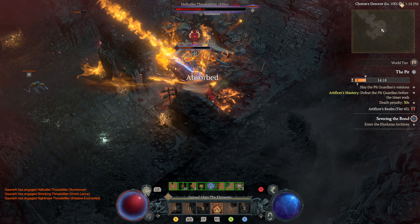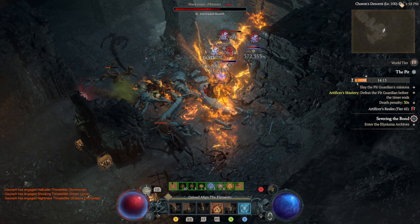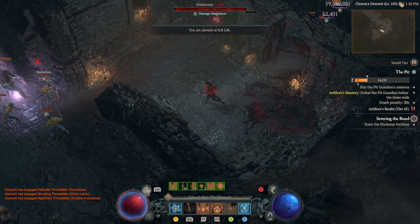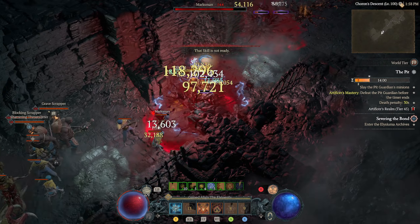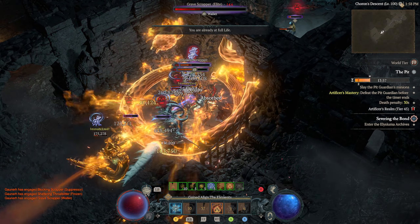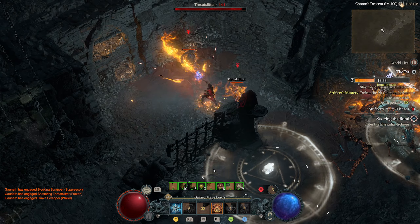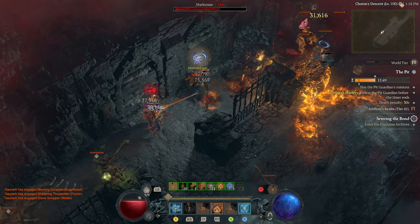We have some freezes and I want to get more rolls on lucky hit chance to stun or to freeze, so that enemies cannot hurt us. I'm also thinking about the aspect that dazes on lucky hit — daze means they cannot attack, which is crowd control. But I would need to swap out something like the one that gives lucky hit while having a barrier, and there's a lot of lucky hit interaction. I'm not sure how it computes, but immobilize pops up fairly often.